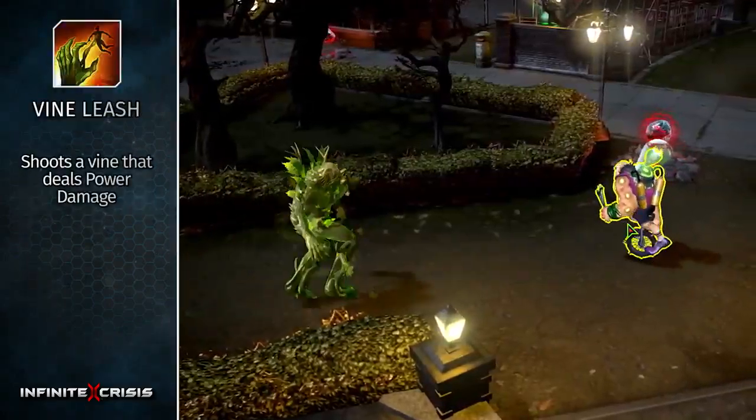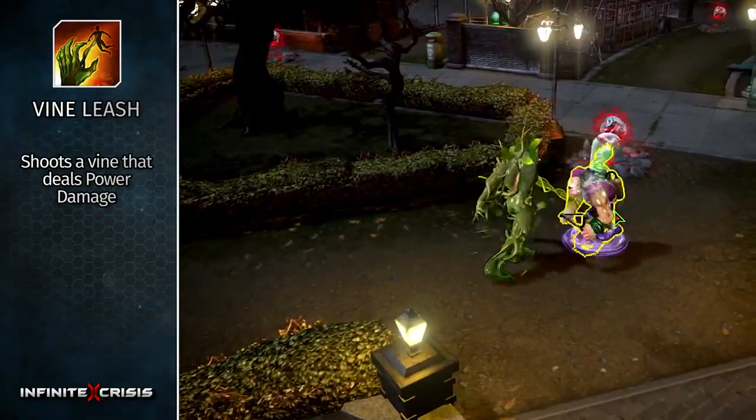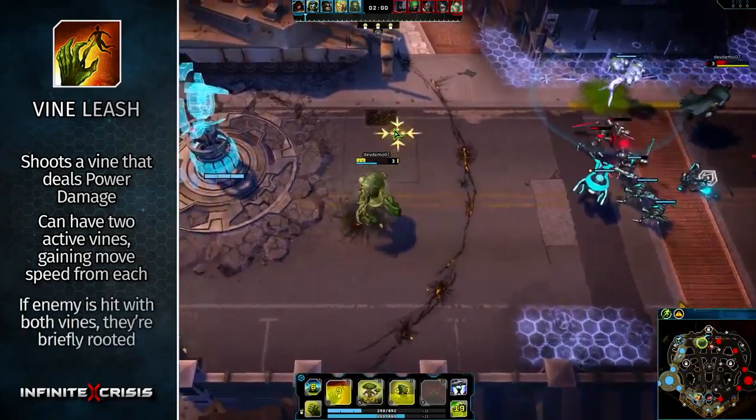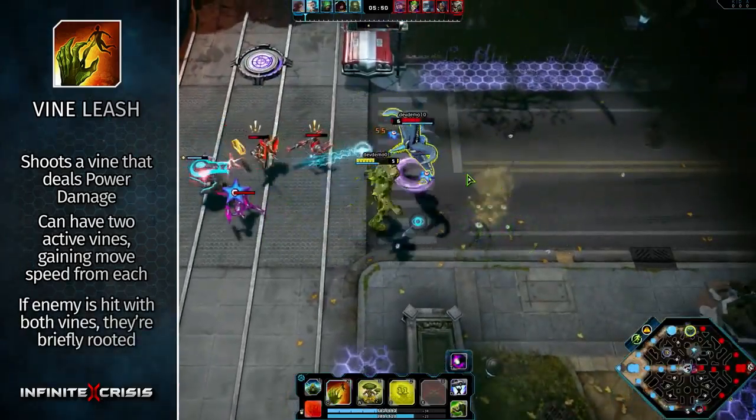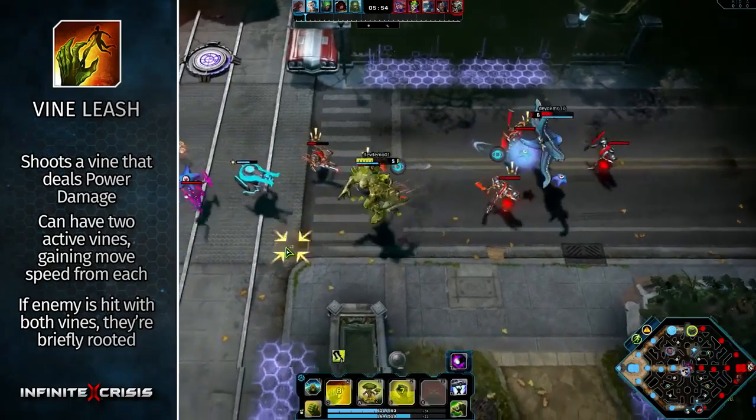Use Vine Leash to shoot a vine that deals power damage and attaches to the first enemy hit. Swamp Thing can have two active vines, gaining move speed from each one. If an enemy is hit with both vines, they're briefly rooted, which breaks the vine and grants Swamp Thing a brief move speed buff.